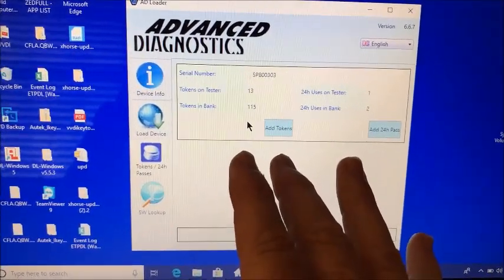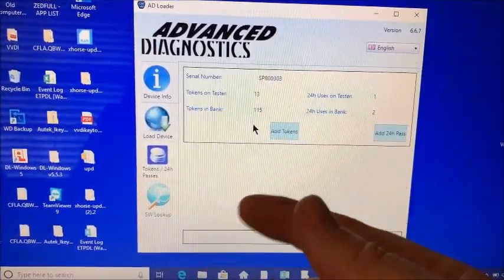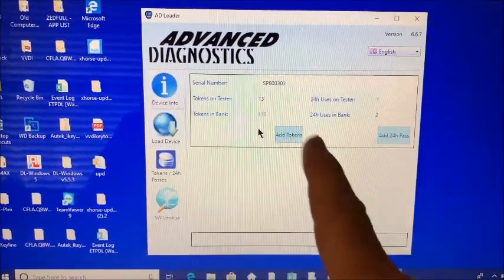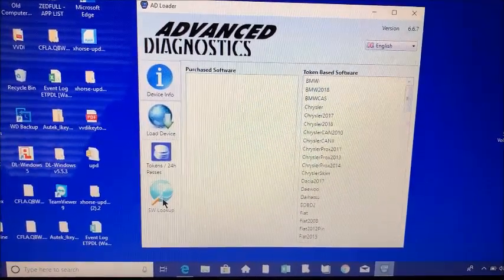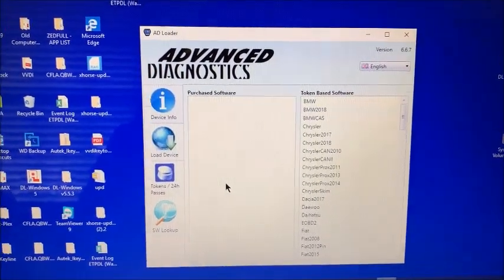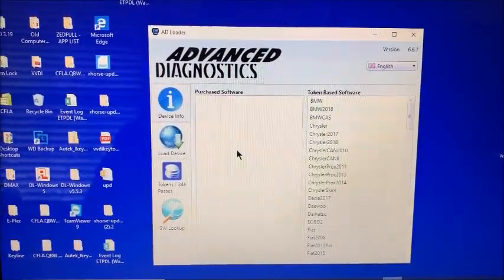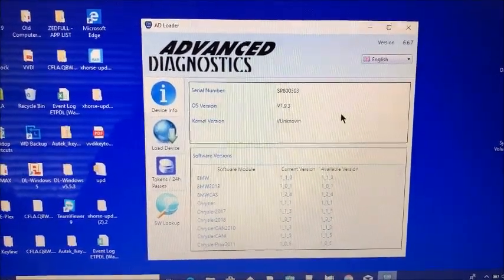A lot of guys who use this machine constantly are on a subscription program so it doesn't matter, but for someone like me if I want to use the machine I have to connect to the internet, download their version of a token, and then I've got 24 hours to use it. That's one of the nice things about Smart Pro. Under Software Lookup it shows what you have available based on what you've purchased. I use all tokens on this machine, but I hope that answers your questions — thanks for watching.